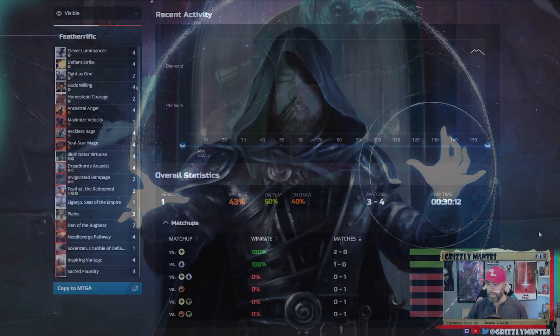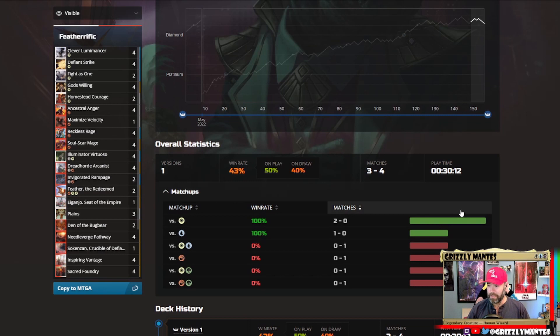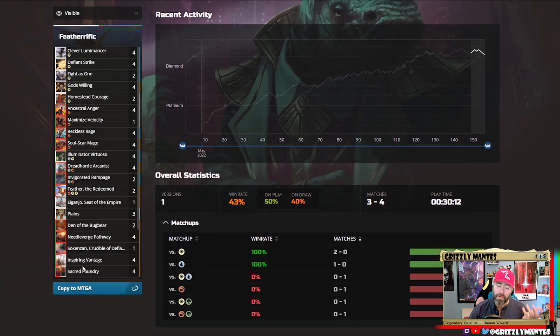We're back for the Untapped.gg final bit. Three and four — not the best, that's for sure. Seemed like when the deck worked it worked, but sometimes it just didn't. We definitely had some issues — targeted removal is tough when we don't draw the perfect little curve of spells. We did see the power of the deck though, which is great.